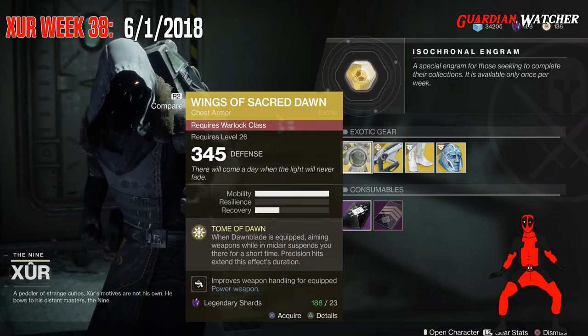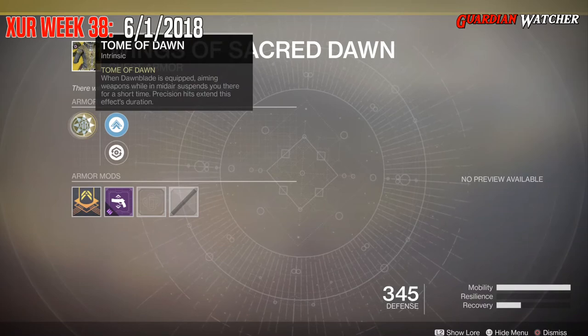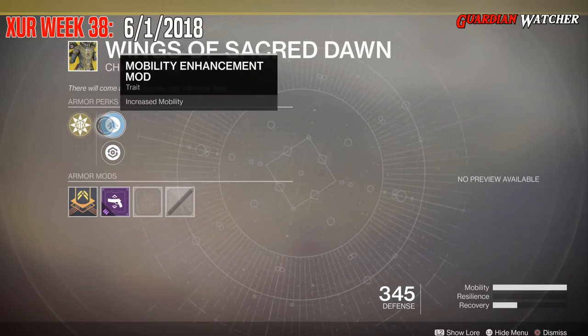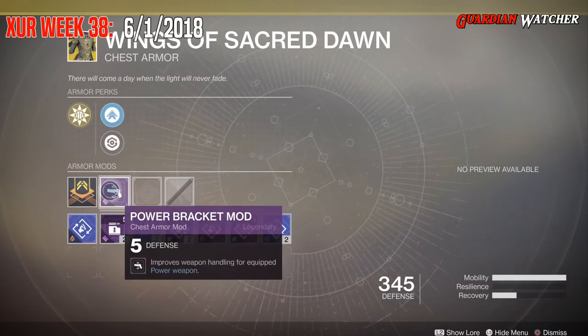It comes with three mobility and one recovery. The intended perk on this is Tome of Dawn, which when Dawnblade is equipped, aiming weapons while in mid-air suspends you there for a short time, and precision hits extend this effect's duration. Then we have Mobility Enhancement Mod, Restorative Mod, as well as Power Bracket Mod.